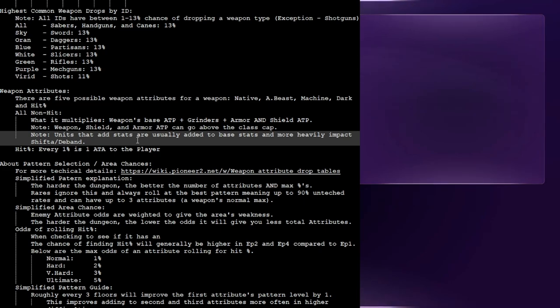One thing that makes hit percentage very powerful — and why I recommend getting it on basically everything you'll potentially use a special attack with — is the fact that every 1% is one accuracy. Even in the best case scenario over 10 levels, getting seven ATA would be rare. So think about mathematically having the equivalency of 49 or 50 levels worth of accuracy with very minimal investment. It's kind of nice.